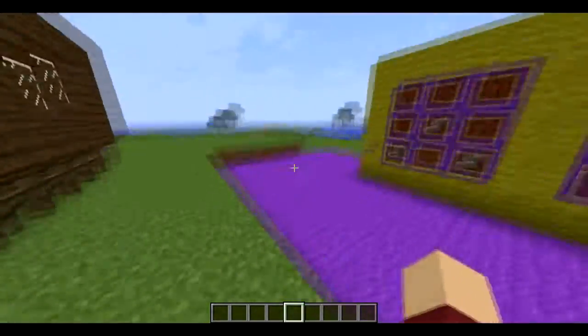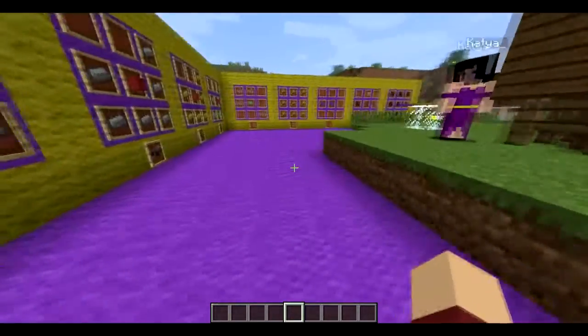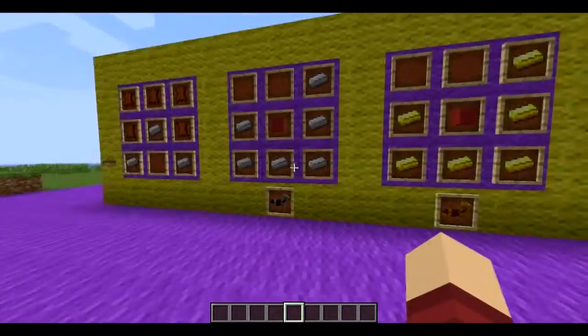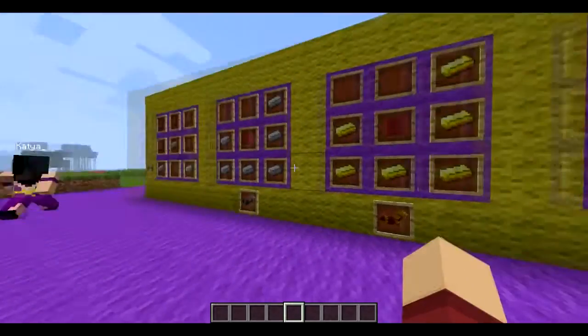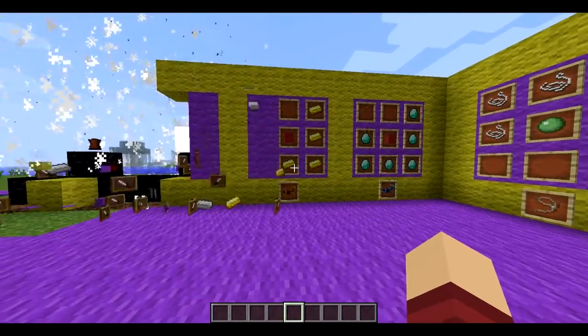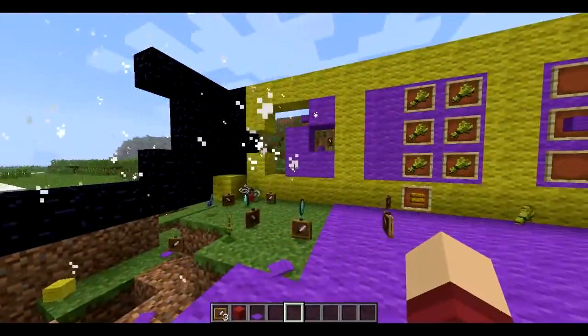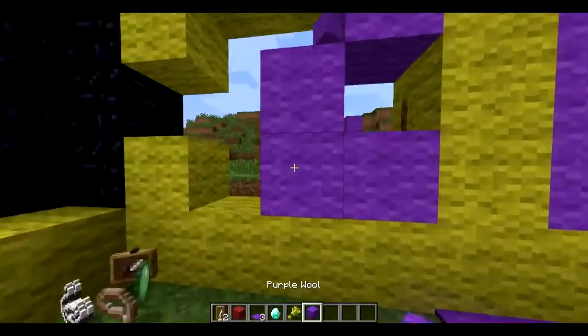We've also got this amazing button here. Push button? You know why you push button? Push button because it's there. Because all these crafting recipes are now gone — that one is gone too. That one shouldn't have been gone.